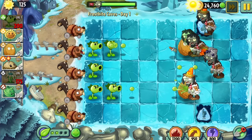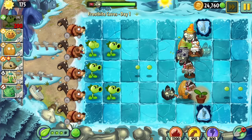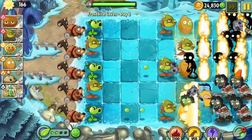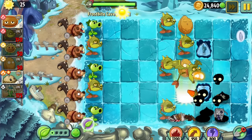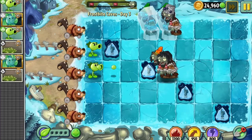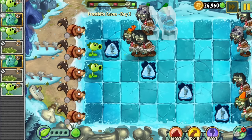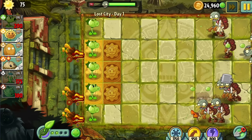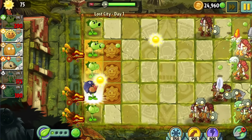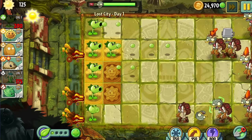In Day 4 of Frostbite Caves we used Repeater — nothing new. An obvious threat this world poses is the frozen wind, which will decimate my plants unless I use fire plants like Snapdragon. So I used Snapdragon for Day 2, which handled the cold really well. Unfortunately, this is where our journey in this world ends. Day 3 is insane — there are just so many zombies since the level was designed for you to use Hurrikale. I doubt this level would even be possible without Hurrikale, let alone with just one plant.